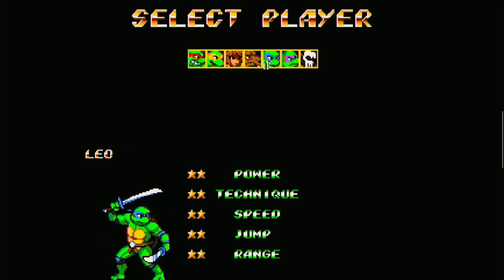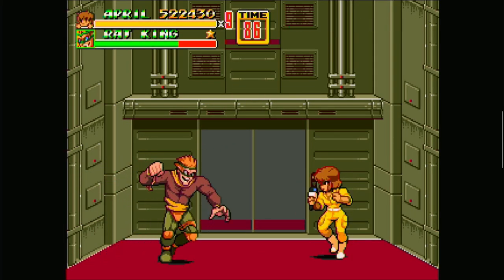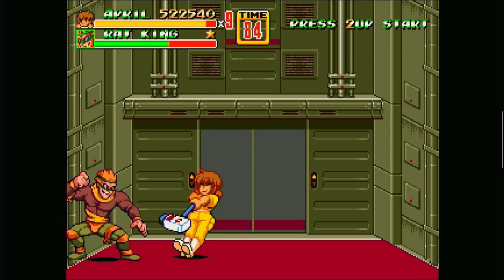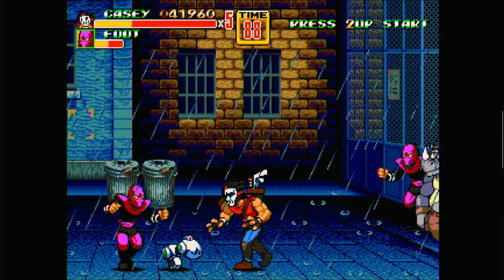From Leonardo to April O'Neil, all the heroes and villains are available. What is even more incredible is that the hack also replaces all the enemies and boss encounters with the Foot Clan and all the rest of the enemies found in Shredder's Revenge.